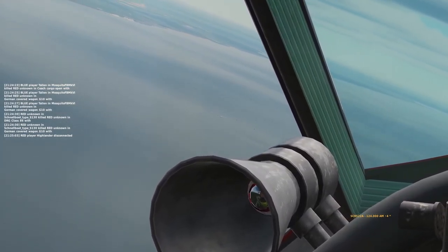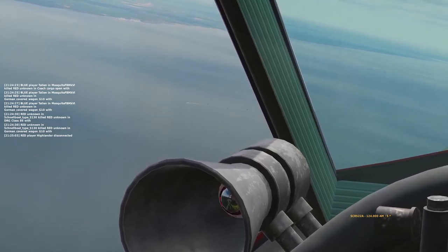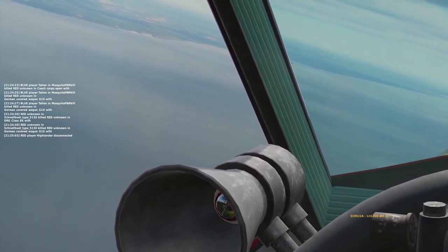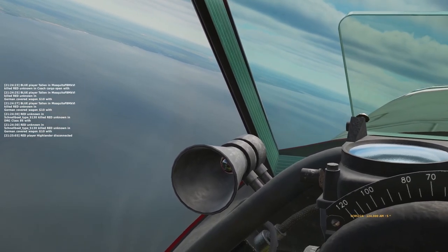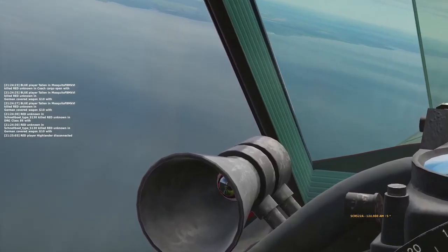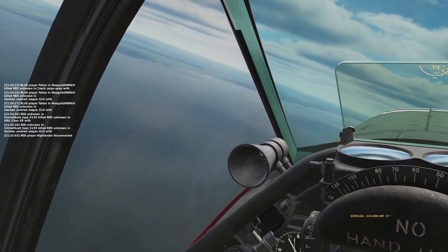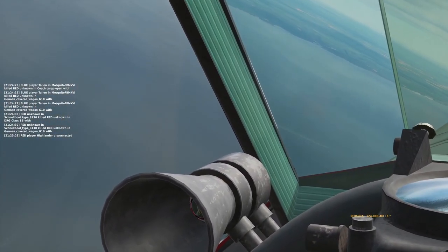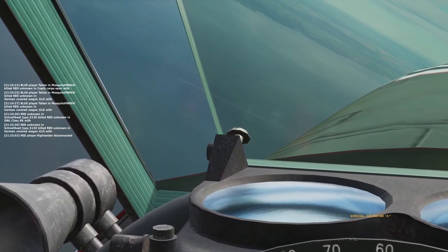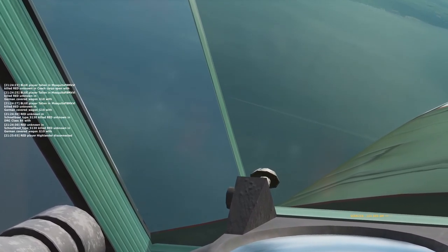Within just a couple of minutes of taking off and heading over the channel, I spotted some contacts. I fly towards them and I see they're taking AA, and that's a friendly ship down there, so I know that they're enemies. The AA does a really good number on them — down from four contacts, very quickly I can only see two, and one of those seems to stall out before long.